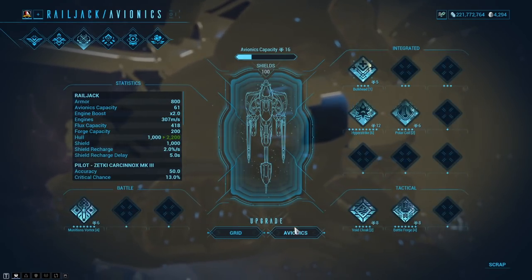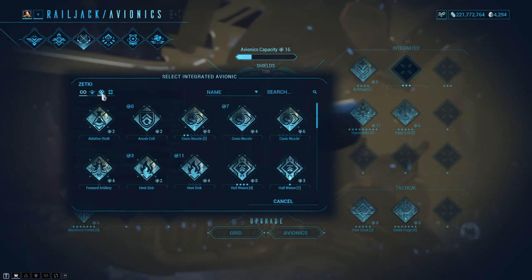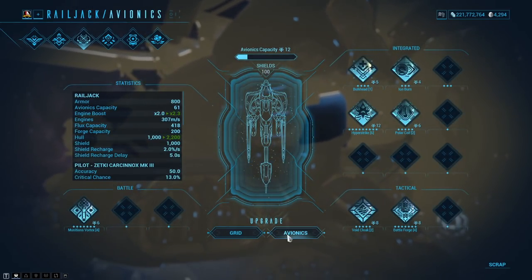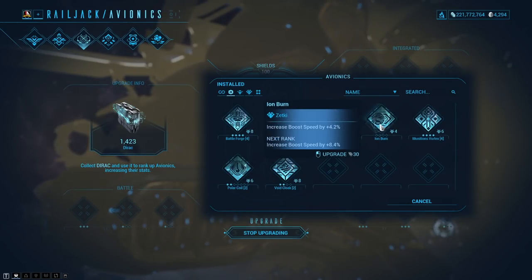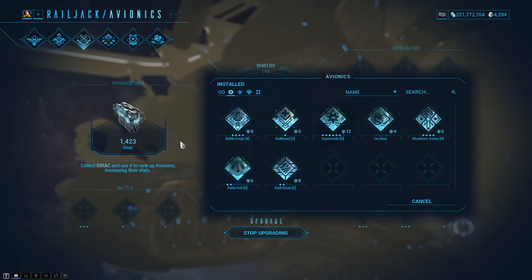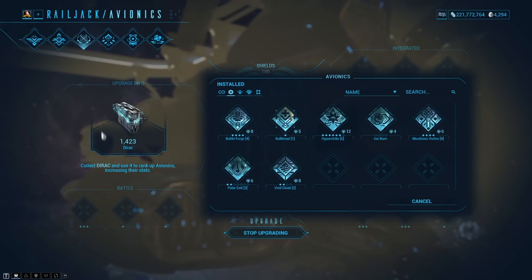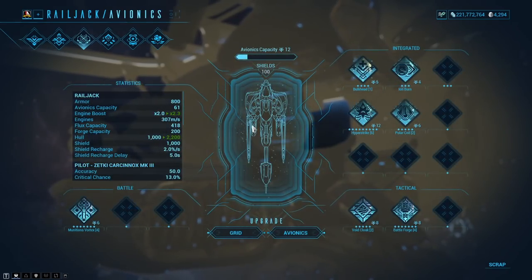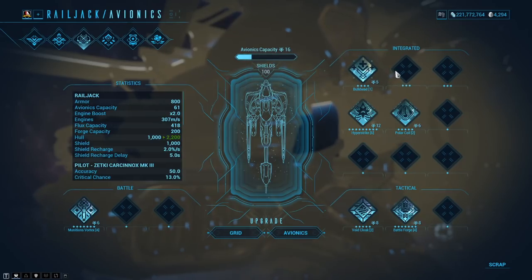Zetki will also allow you to put in more dots, so it scales better. If you want to rank an avionic up, you simply hold left click and you can see it slowly ranking up with Dirac. Dirac is essentially Endo for avionics — whenever you rank up Warframe mods you use Endo, and Dirac is the replacement for that here, purely for avionics within the game.